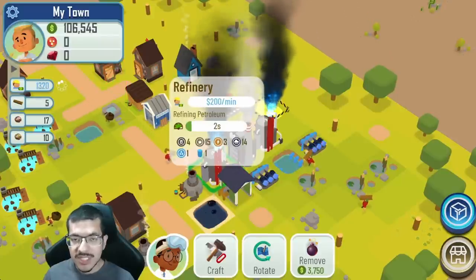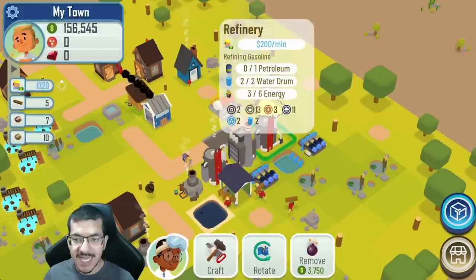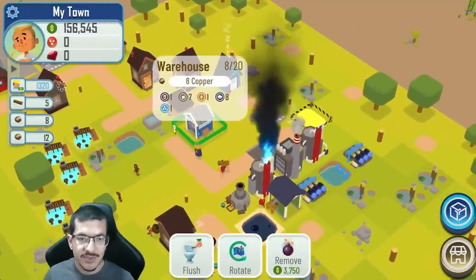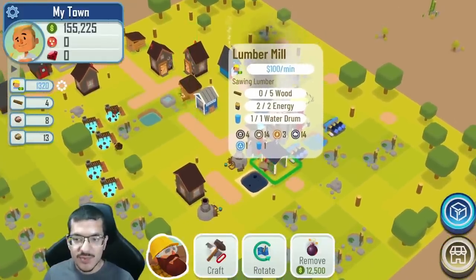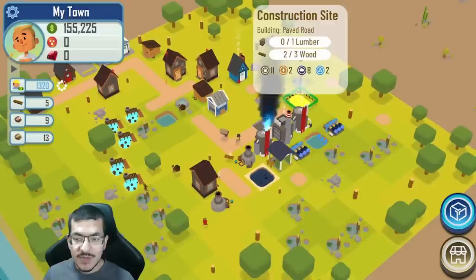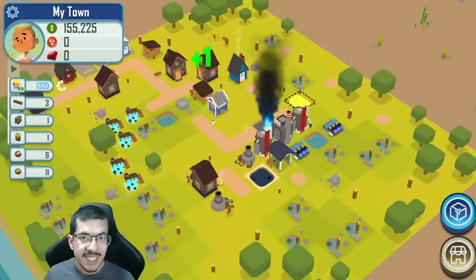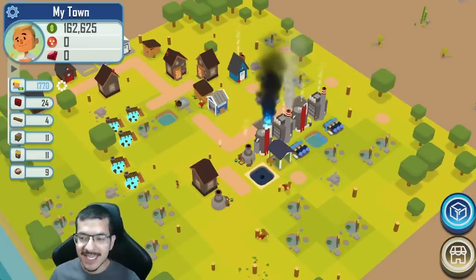I just made one gasoline and sold another batch of copper, so I'll keep making money that way and keep making lumber. I'll just keep letting this run until I can afford the second power plant. Once I have full passive gasoline I just continue to scale up copper production, make way more money, and afford all the buildings I need.